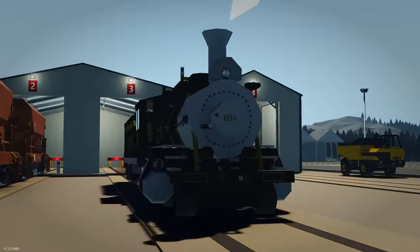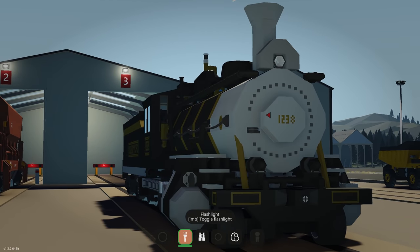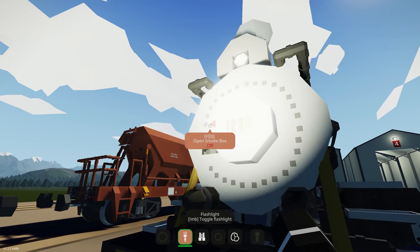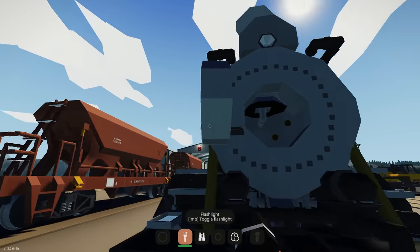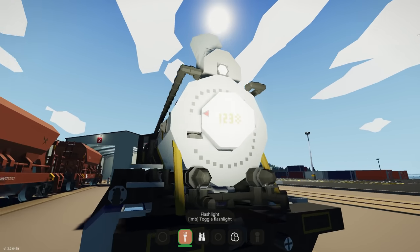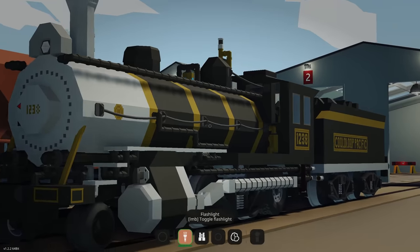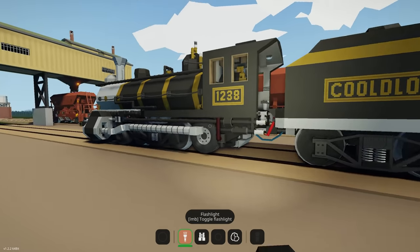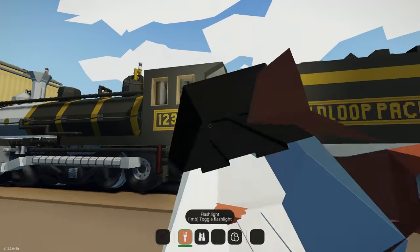We're heading to this locomotive now — this thing looks absolutely gorgeous. The creator has done a fantastic job with this. Opening up the front here, it's just beautiful, nice and clean. All we need now is the devs to add some new wheels or new bogies.